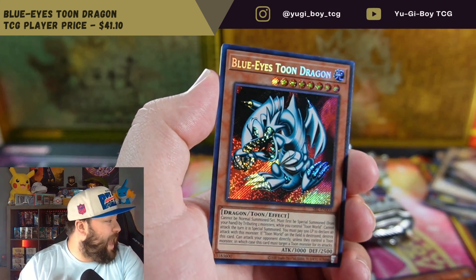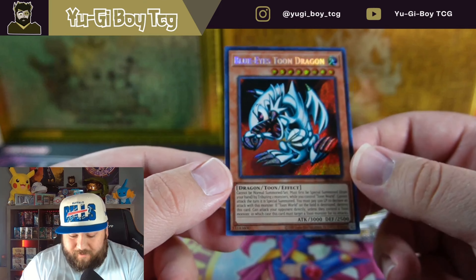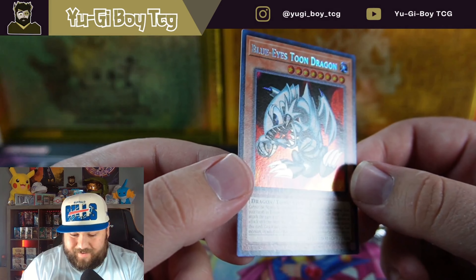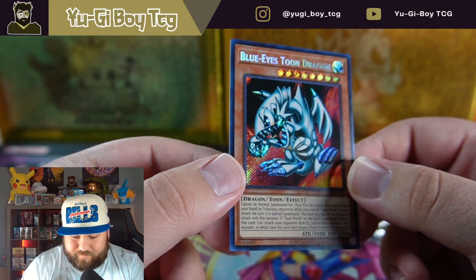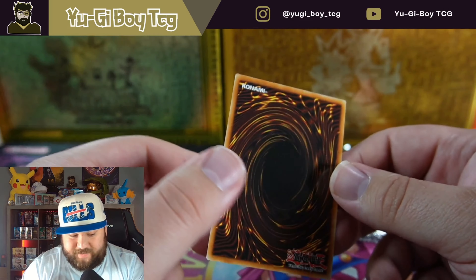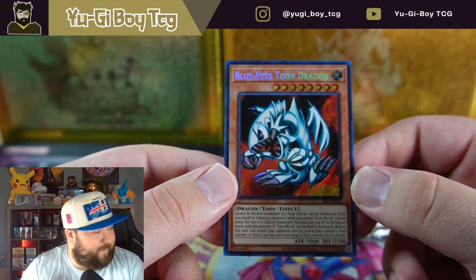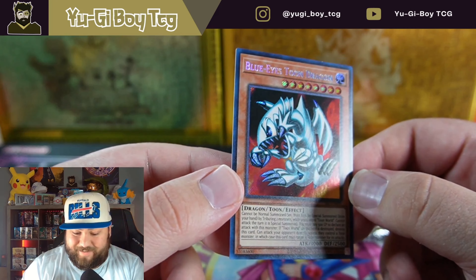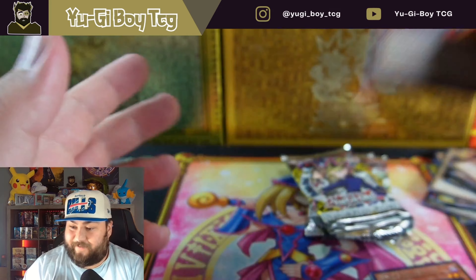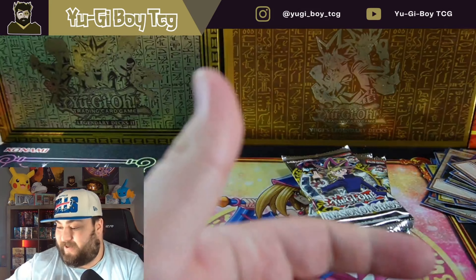Blue Eyes Toon Dragon — YES! I can't believe it! What a hit! How minty is it? It actually looks really nice. Oh my god, that's one of my favorite secret rares ever printed — I'm going to set that one up there. Man, this has been a really good opening so far, this has been so much fun!